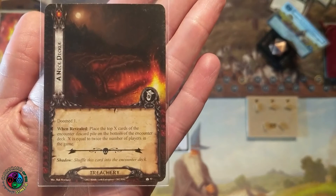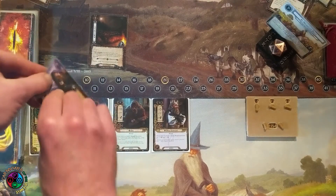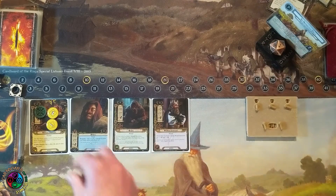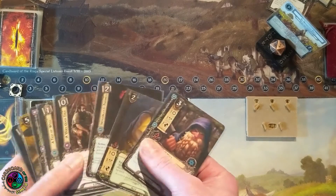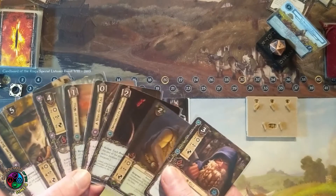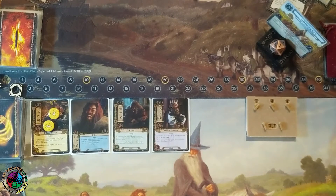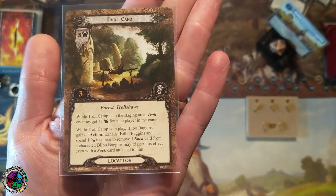I'm just going to send Bilbo again and quest for one, hoping I don't make any progress. It's doomed one, and I got to place the top cards of the encounter deck on the bottom. I do make another progress I didn't want. Now I draw Kili — I was hoping to draw Fili. Kili says when he enters play from your hand, you can search your deck for his brother and put him into play. But I just spent all my spirit resources, so I can't get him into play. I'll just send Bilbo on the quest. This is the location I'm hoping to find — the Troll Camp. My strategy is to stay at stage one until I get a Troll Camp.